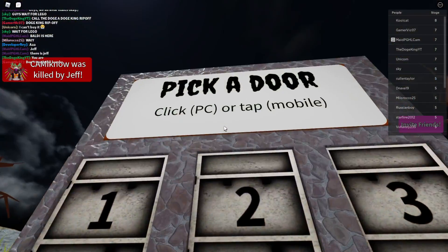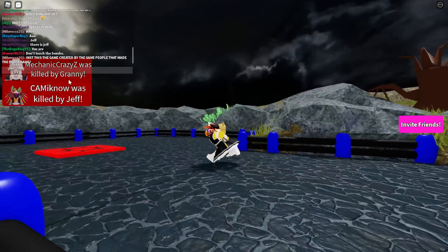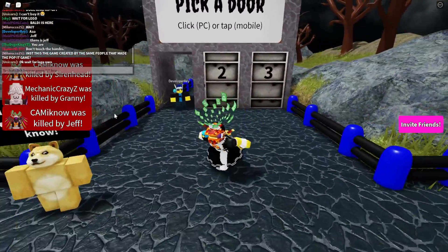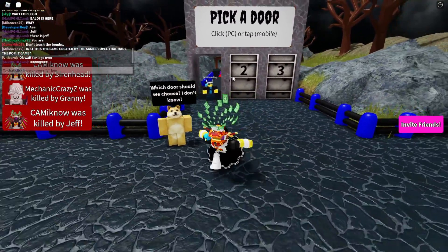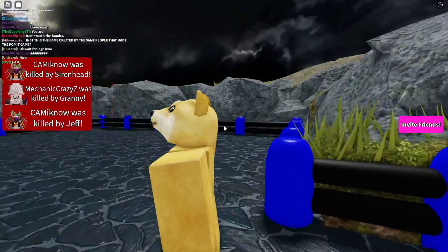So what it basically is, Pick a Door — click PC or Tab Mobile. Looks like people are getting oofed by Siren Head, Jeff, or Granny, all those popular characters. It's a fake doge. What are you doing? Looks like you have smooth plastic or that. It's really shiny.